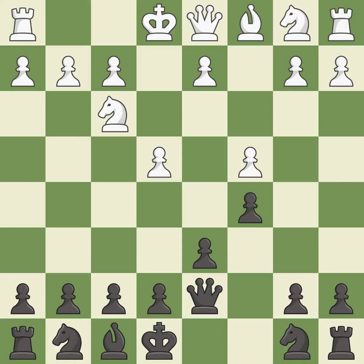c4 takes space in the center, controls the d5 and b5 squares, and prepares to develop the knight behind the c-pawn. Nc6 develops the knight toward the center and controls the d4 and e5 squares.